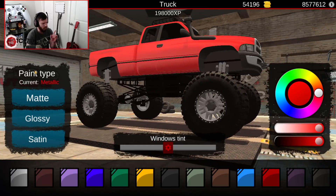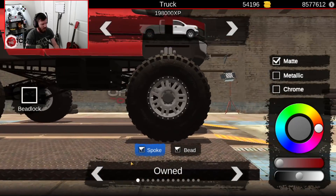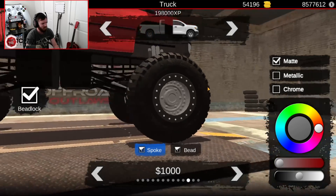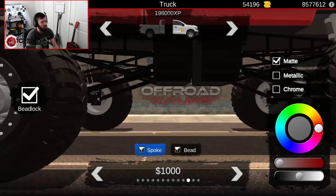I don't want to spend too much time in the color options. These wheels look sick on this thing — even with a beadlock they look even better. They've got that deep-dish look but also that really rugged off-road look.